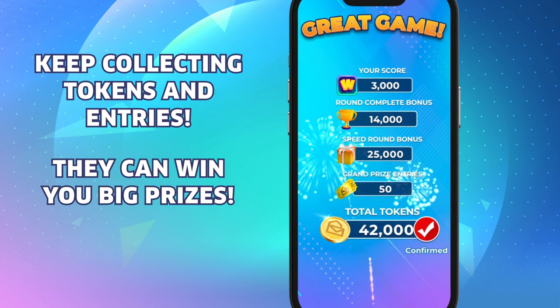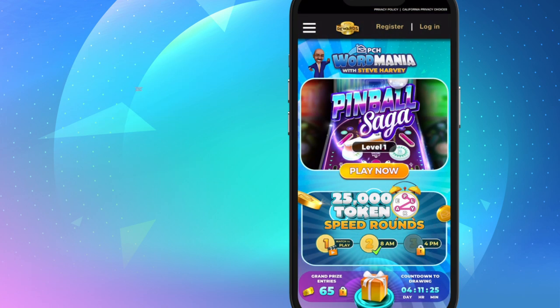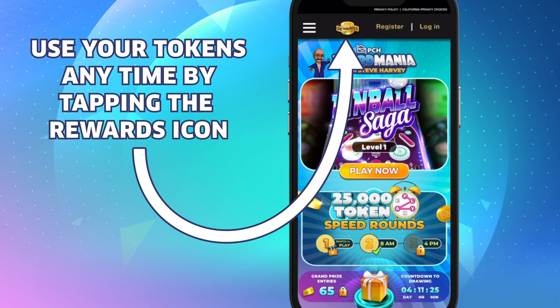You want tokens because they can win you big prizes in the PCH Rewards Token Exchange. You can use your tokens anytime — check out all the prizes they can win you by tapping the Rewards icon at the top of the home screen.